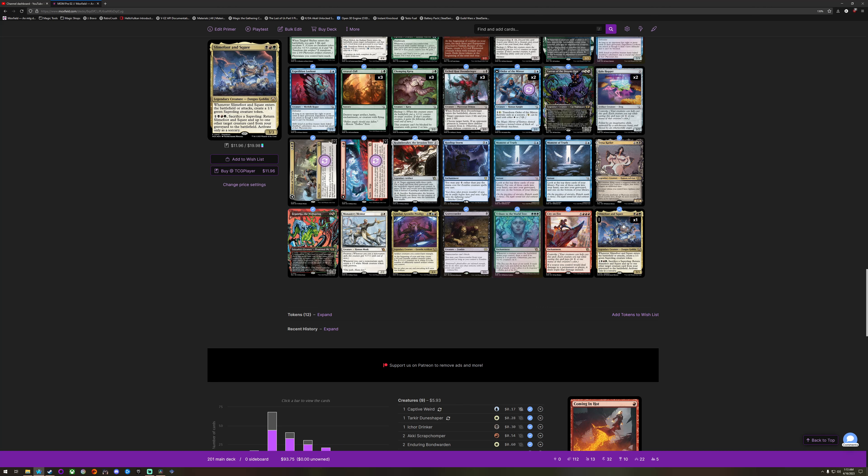Fungus Goblin. City on Fire — going for about seven bucks right now. Enchantment, Convoke — so you can tap up to five creatures to bring it down to three mana. If a source you control would deal damage to a permanent or player, it deals triple that damage instead. I have a deck I was trying to build around double damage effects — this one's triple, I'm so excited.